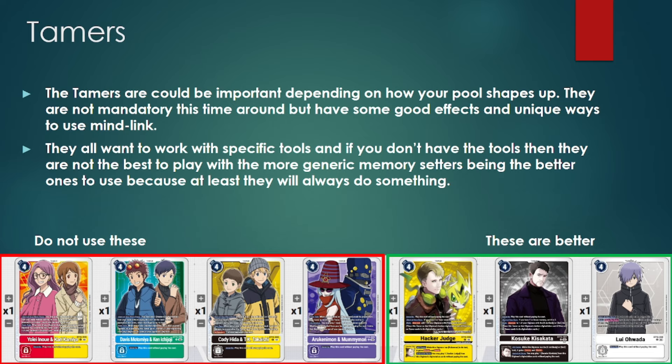When it comes to the Tamers, I separated them into two categories. One set of Tamers has actual effects you can utilize on top of just being generic memory-fixing Tamers — at worst they always set you to three, preventing you from being memory choked. Hacker Judge and Kosuke actually have decent mind link abilities that can further push what the set allows in a pre-release setting. Louis is mostly just going to be a generic vanilla for memory fixing. The best thing about these other Tamers is that they're two colors, so you can utilize options a bit more easily.